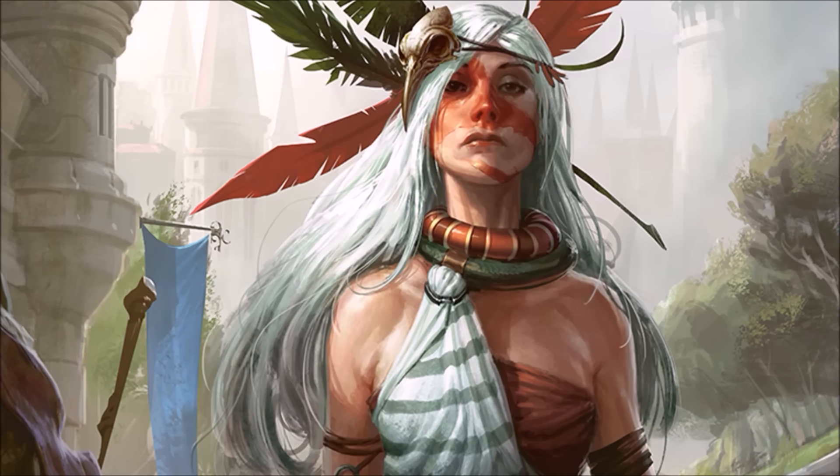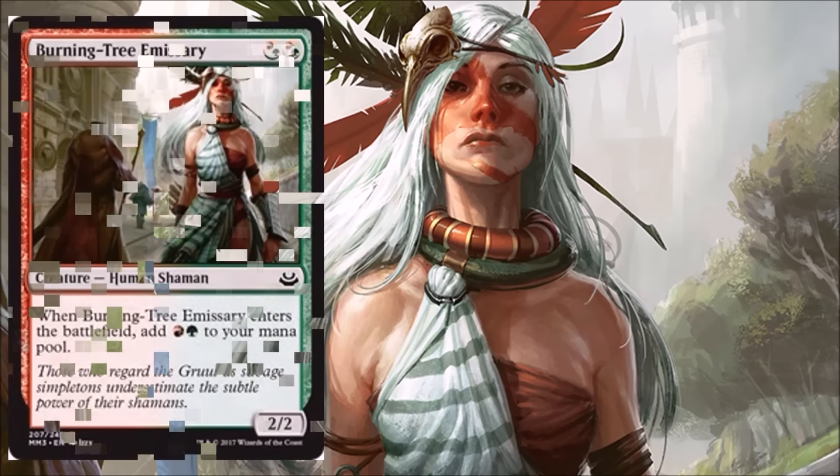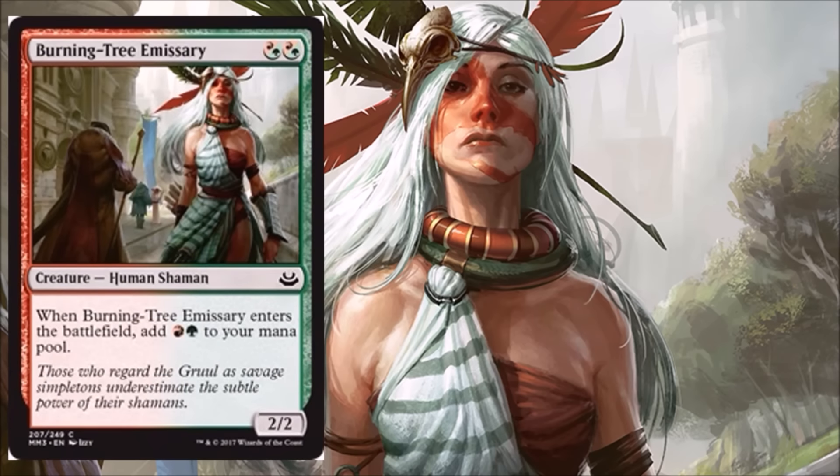Next we have another card that got the bump down to Common and will be available for the first time in Pauper — it's Burning-Tree Emissary. This was a fantastic card in Limited back in the day. They still see some Modern play in some Zoo decks here and there nowadays. I always really loved playing with this either in Limited or in Standard back in the day, and now it's opened up to the world of Pauper as well.